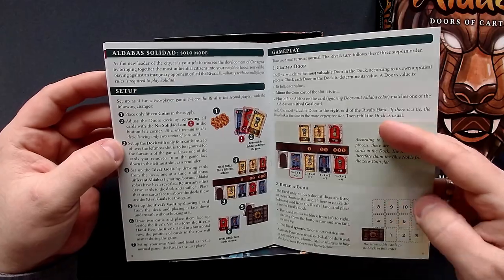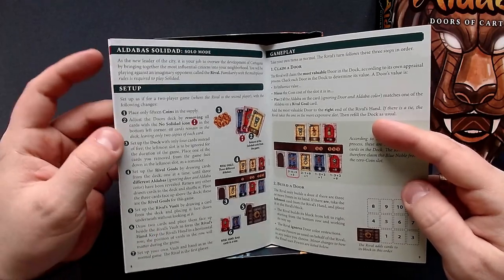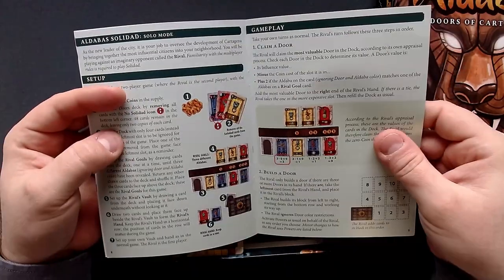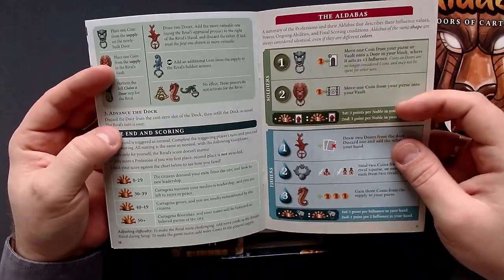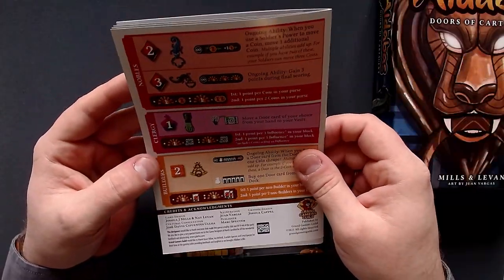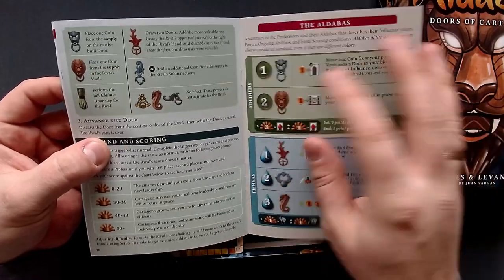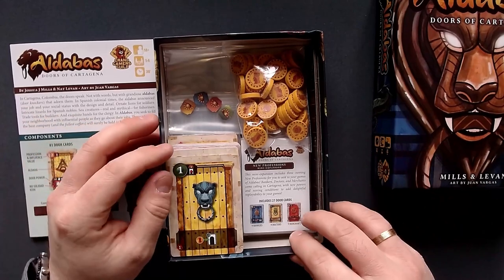If it takes up that amount of space, I need to see if I can capture that on camera. It might be a little bit small, but then again the images here are quite large, so it could be possible to record that. We have different colors, different symbols, different knockers — so there's a few different things to keep track of. These are the different knockers we have: builders, clergy, nobles, fishers, and soldiers. I like the style at least.